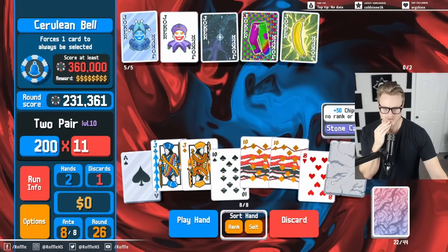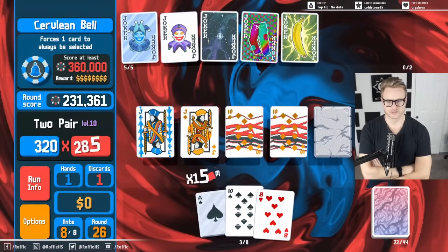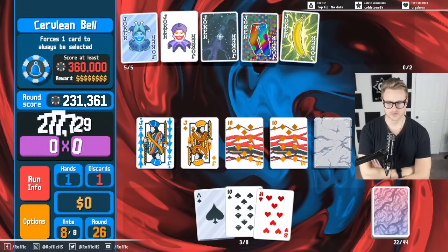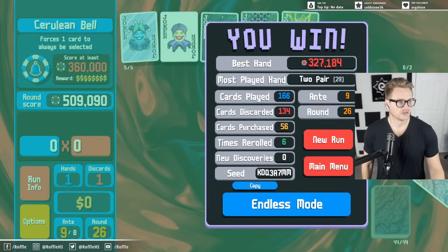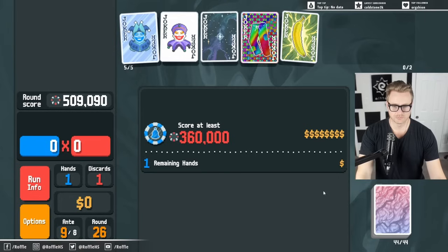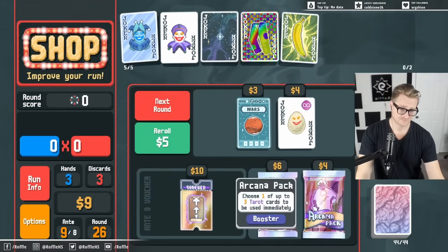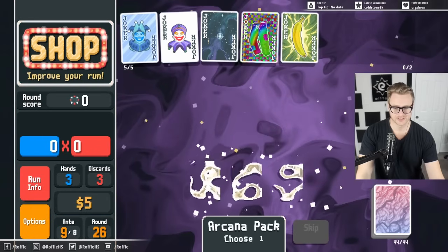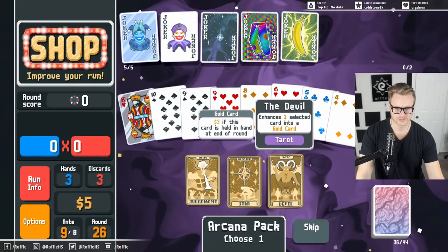Let's just get that Stone Chip in there. I do have a separate profile where I'm going through and doing the unlocks, but sometimes that feels tedious. We keep it going. That's pretty good. I would love to get like a Temperance, because somebody deleted all my money without telling me.